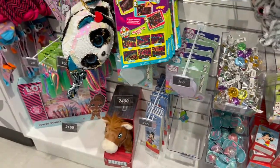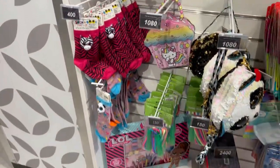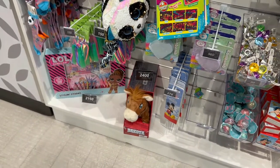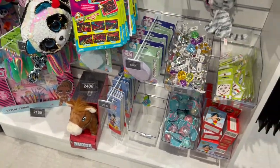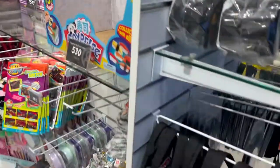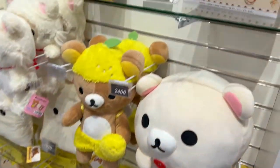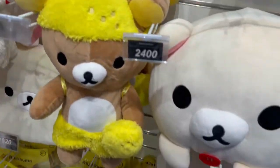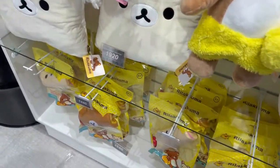Then here are some more clothes and socks. Hello Kitty items. There's Dakota — no idea what that is. There's a small knick-knack. Here is the Kuma — it seems to be a very popular thing at Round 1. I have no idea what it's about, but there's a lot of it.